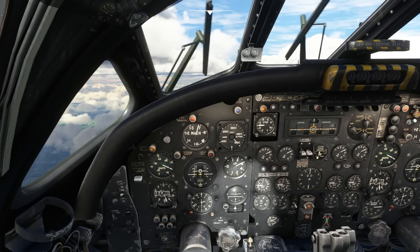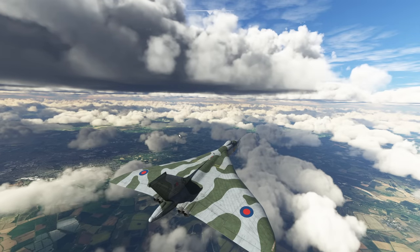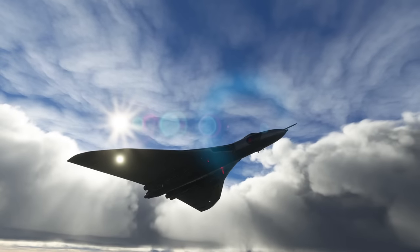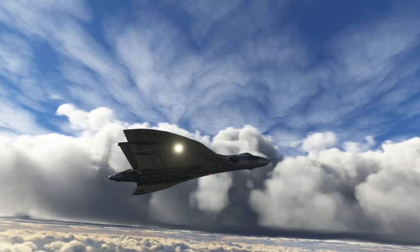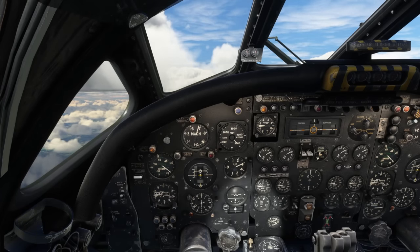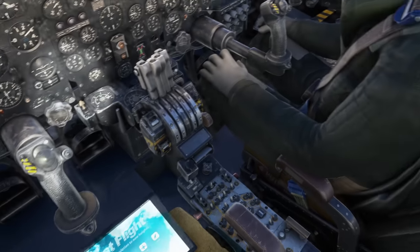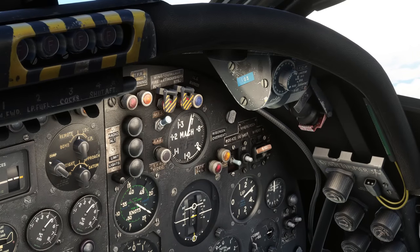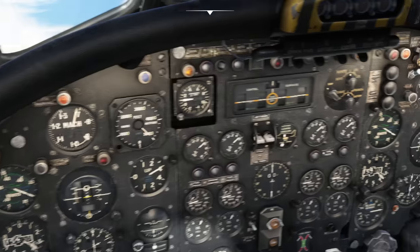Even the windscreen wipers work — not sure they'd be working at this speed but there you go. Outside, the aircraft looks absolutely glorious. The landing lights have actually retracted themselves — that's true of the real aircraft: above 180 knots they retract. All of this is in the Just Flight manual and you can obviously find the switches and correct it as required. There is so much to learn on this airplane; it's amazing.